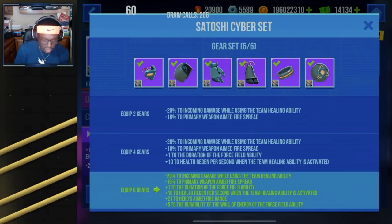Quicker health regeneration means you're able to take on the next fight a lot sooner. Then we've got plus 21 to the hero's aimed fire range — playing those right-hand peeks, playing those corners, or sitting behind the shield in general, you'll be able to reach out so much further. And finally we finish off with a plus to the durability of the force field wall of energy, so good luck shooting through that — you're not going to be able to. Satoshi has a very solid gear set. He's already a powerful hero without a gear set, and all this does is make him more accurate, his shield lasts longer, and he does a lot for the team with the team heal. Satoshi's Cyber Set looking very solid.